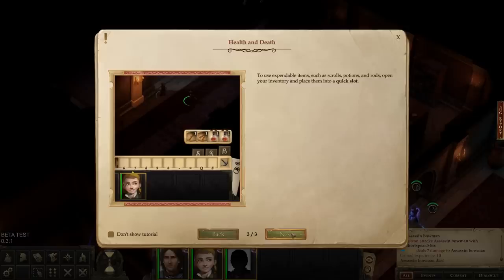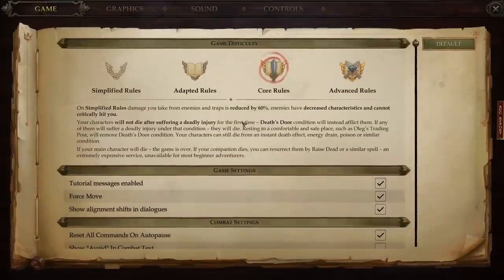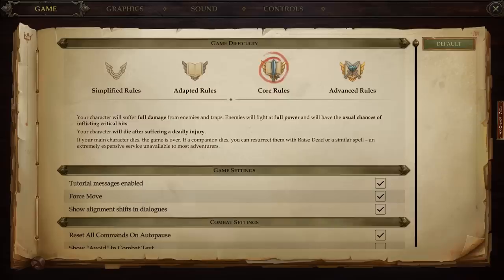For players who prefer a more casual experience, there are adjustable difficulty settings. There are four variable difficulty levels with a few other options to customize your play experience. The default setting uses the adapted rule set, which is a bit on the easier side. For this playthrough we've bumped it up to Standard Rules, meaning enemies can get critical hits and party members can actually die. Bumping all the way up to Advanced Rules is a bit too much — there are only so many times you can watch your character get gibbed by an enemy crit before it stops being fun.